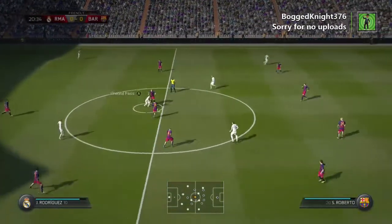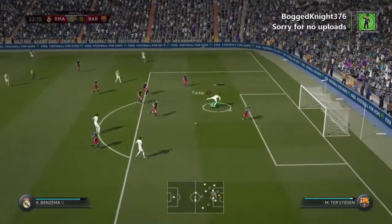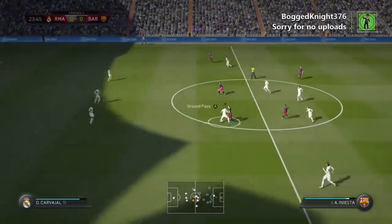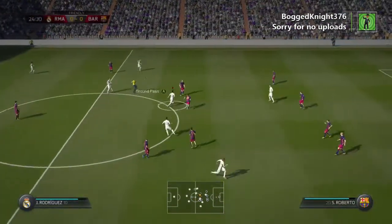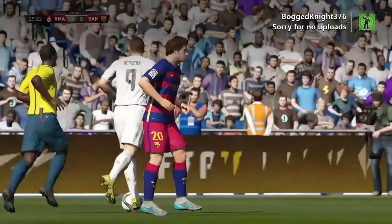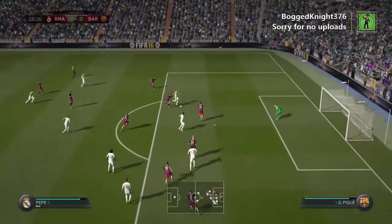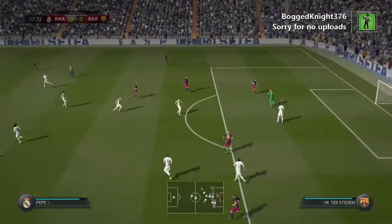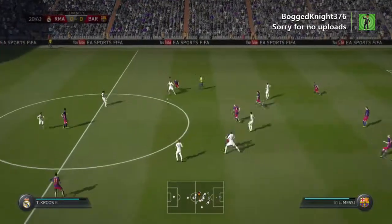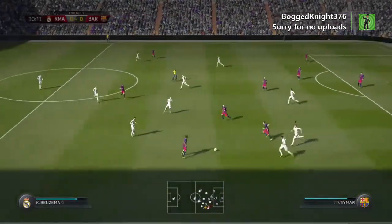Rodriguez coming forward with some danger. Here's a chance for Real Madrid — that's great work by the goalkeeper. That's the way to win the ball back. Foul here against Barcelona. Pepe! And the goalkeeper able to tip that quite comfortably. We can tell he knows the game — he had a sixth sense there to get to the right position and nick the ball. Brilliant technique in the tackle.